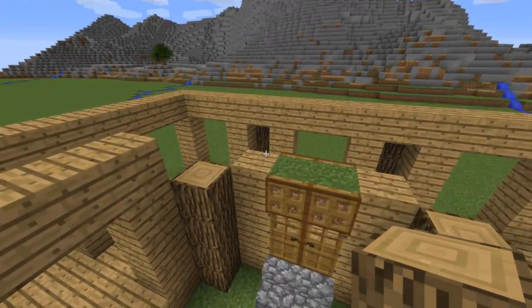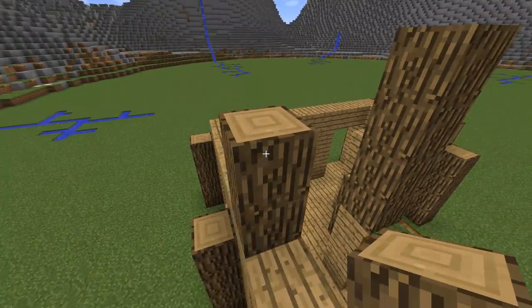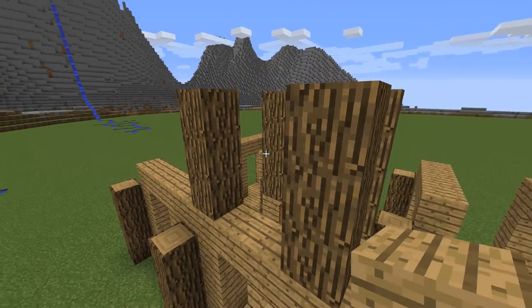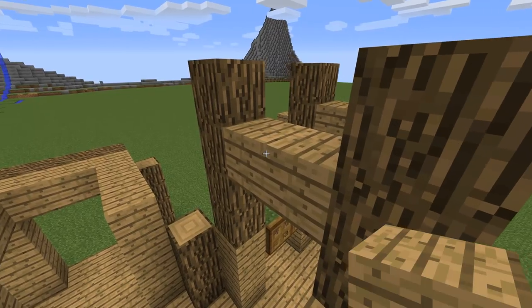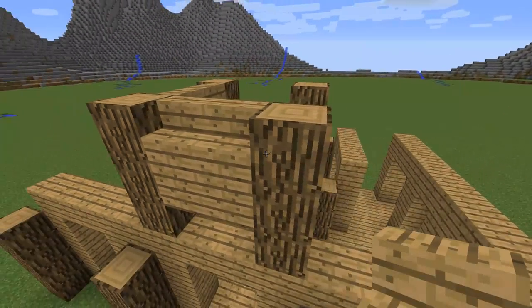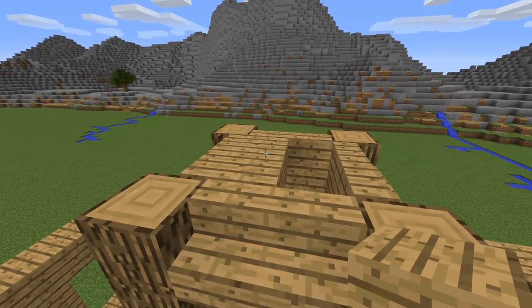Now I place 2 pillars of 4 oak blocks here. Two more on the back but 3 in height. Now connect them with planks like that. And then oak wood stairs on the top. After that close the top.